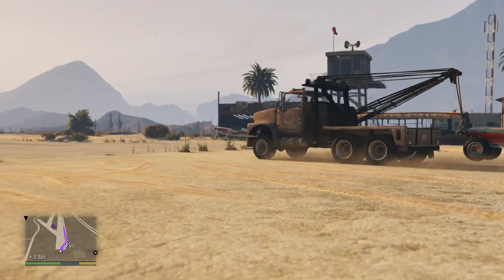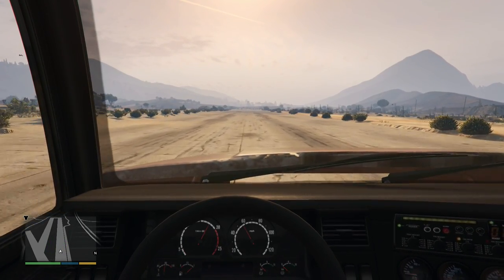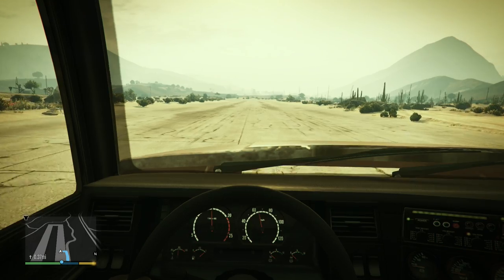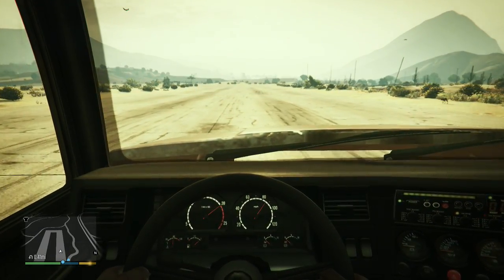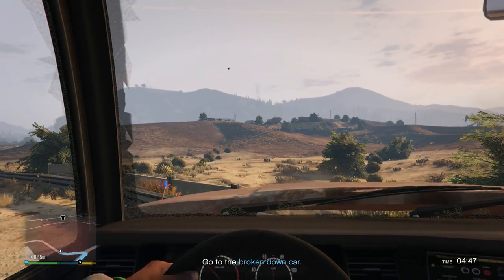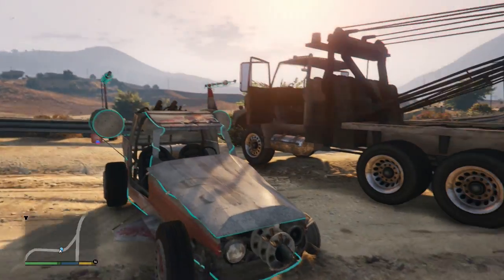Here we go, guys — there's the Space Docker being pulled behind us. This is going to be very close; I'm not sure if this is even possible. We're taking it to the runway to find the longest straightaway. Let's activate the special ability. We just changed gears — 75, 80, 85... we're at 88! All right, we're at 88! Let's take it out of the special. Anything happen in the Space Docker? Oh man, I didn't notice anything.